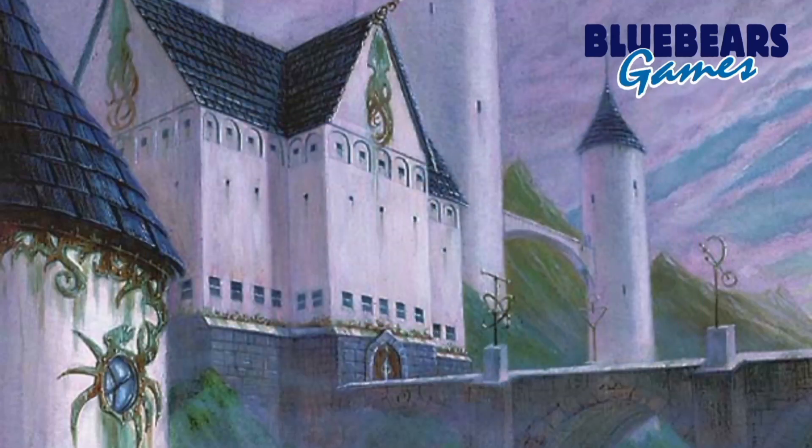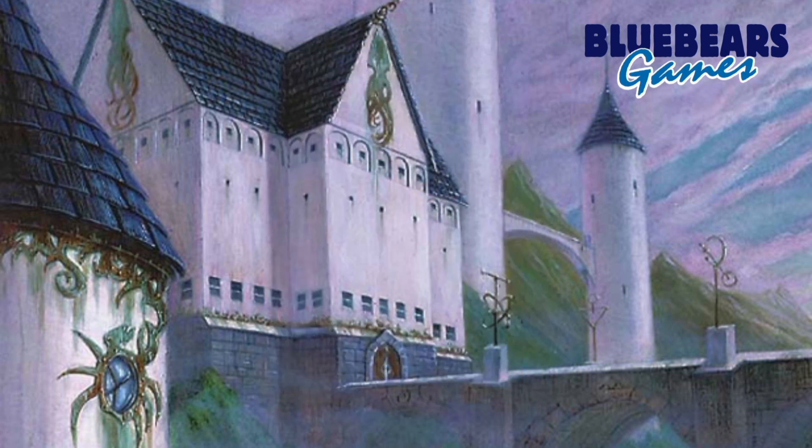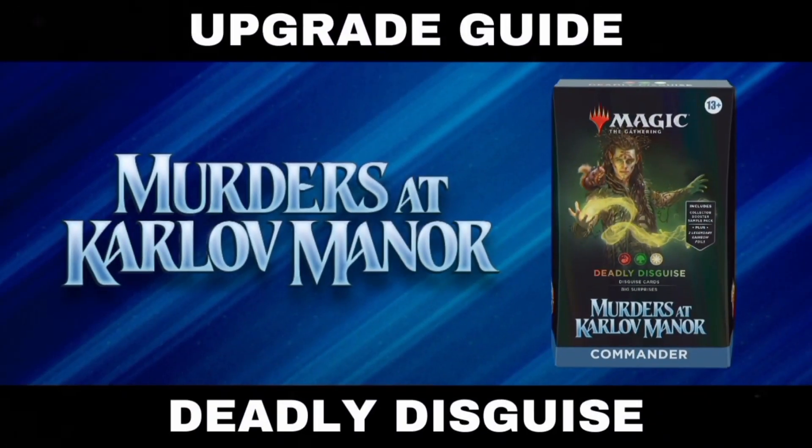What I'm about to tell you is just my own honest personal opinion, and it's okay if you disagree, but this is just a bad precon. I like Cardir Doomscourge for the forced combat theme because Cardir at least has an ability that could lead to a win. That being said, I still had to figure out how I wanted to upgrade this mess. Boros colors are notoriously good at creature token themes, but I didn't want to make yet another Boros token precon upgrade guide. So instead, I decided to lean more heavily into the forced combat theme to have something a little different from the norm.